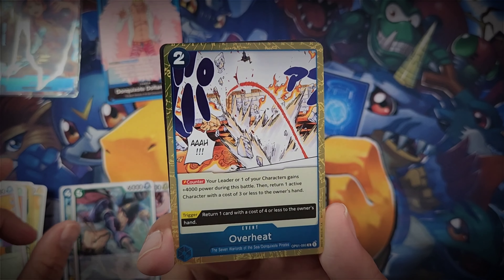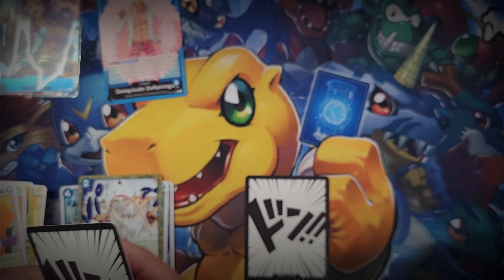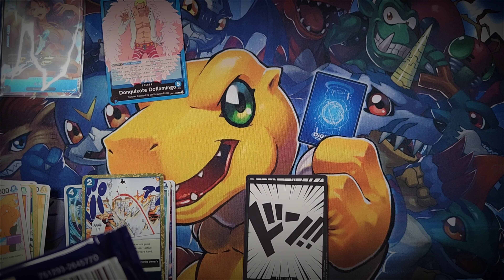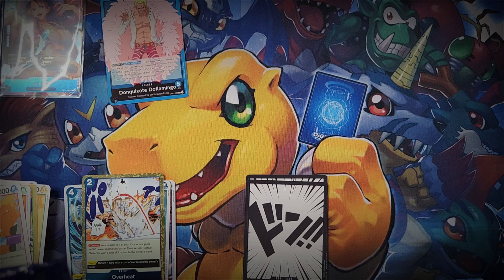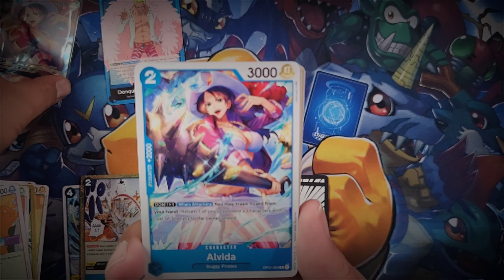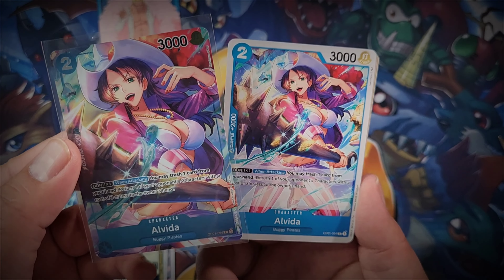Here's X Drake our first rare, and Overheat is our second rare from this pack as well. A little bit slower this time around - last time two packs in we'd had two of the SR cards. But it's nice to be able to pace ourselves a bit on this one and enjoy it and see what we get from this particular box.